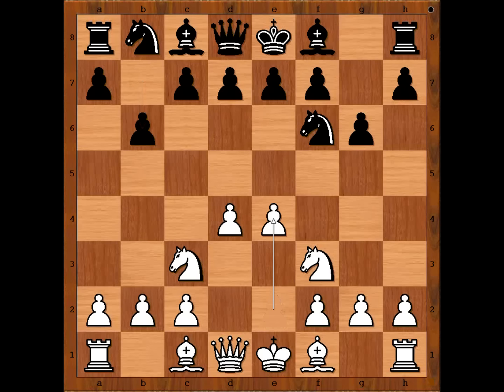White plays e4. Bishop to b7 — black's strategy is to allow white to occupy the center and then he wants to attack it.